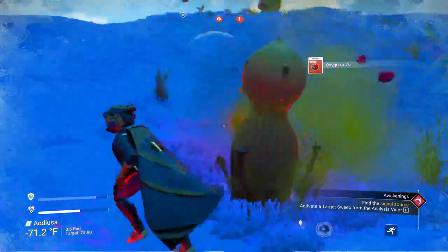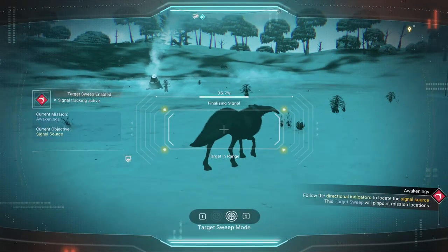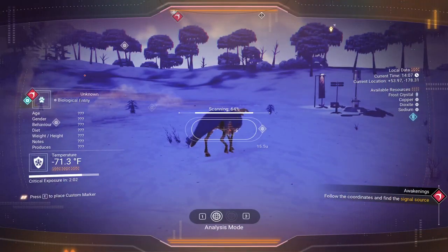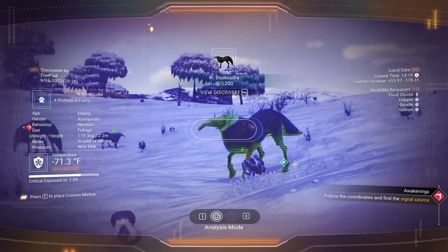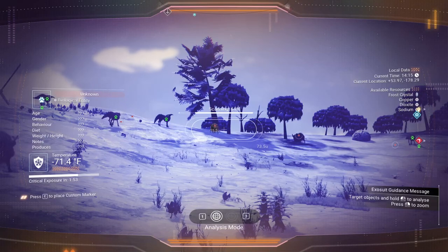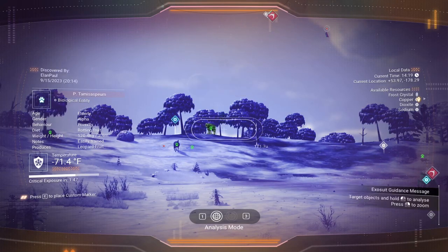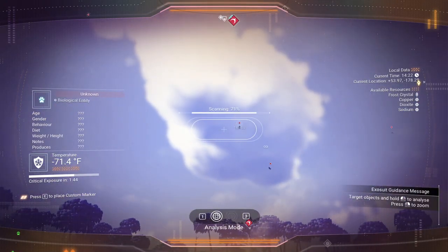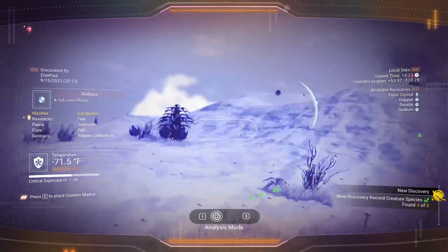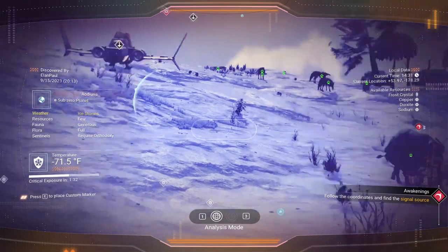Let's grab these pods because that's really what we're looking for. While we're here, let's scan some animals. We're in the right spot - scanning now. Looking at the bottom right: eight animals total. That's actually doable. There are two right here, though we're not getting much for them since we don't have any scanner upgrades. We're already halfway through just standing in one spot where we landed. We need to watch our temperature though - it's dropping. Sentinels don't seem to be on attack, which is always a good thing.